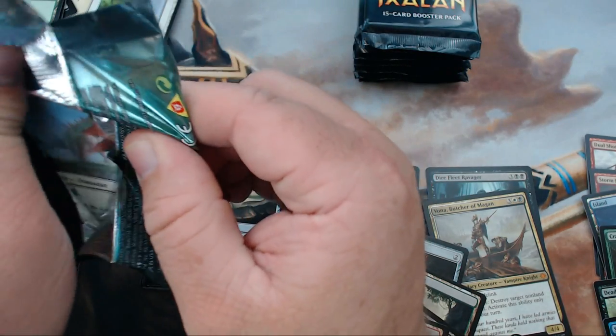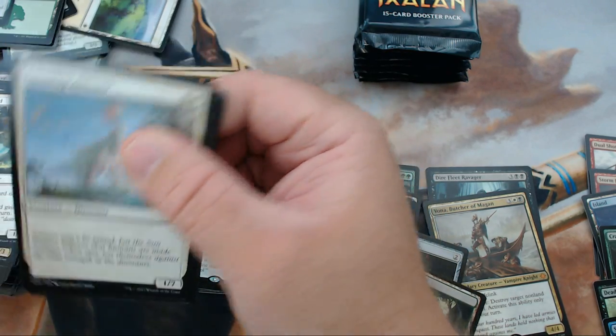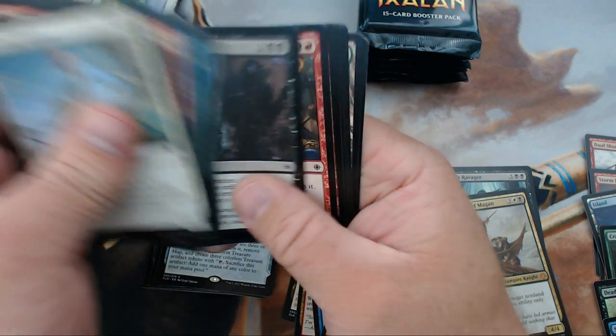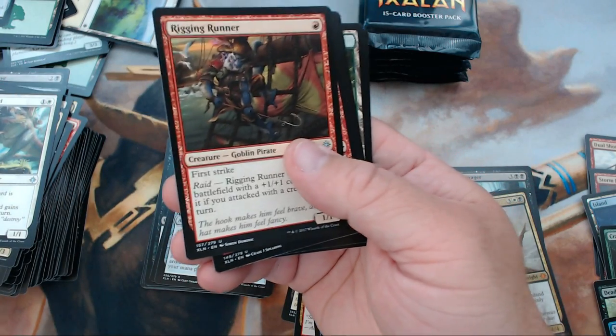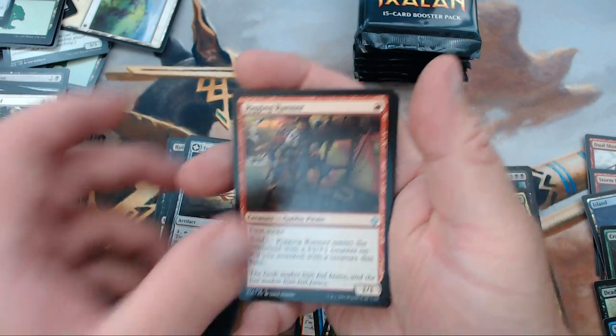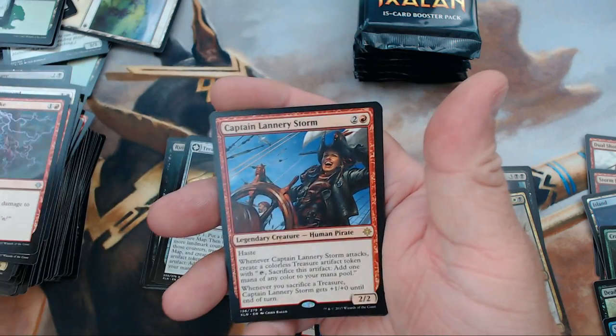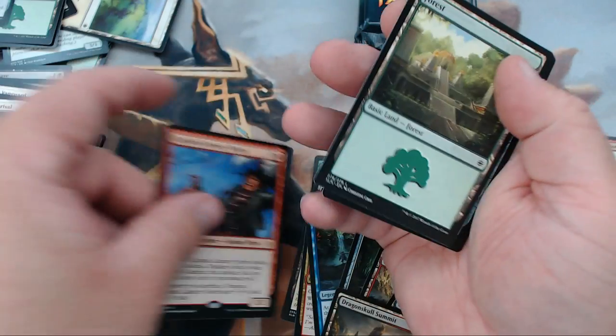Foil Spell Pierce — I don't know if it's actually worth anything but it's a good looking foil. Spell Pierce has been around for a hot minute so it could be something. Next pack: Rigging Runner, Lightning Strike, Bright Reprisal, and our rare is Captain Lannery Storm.